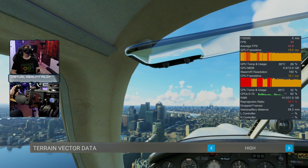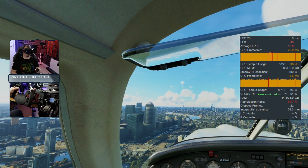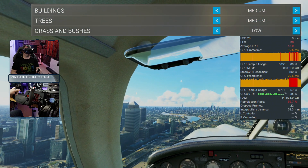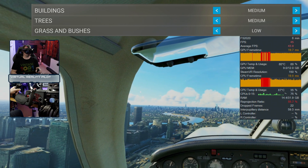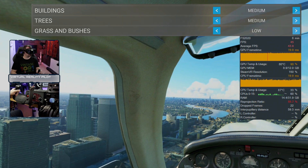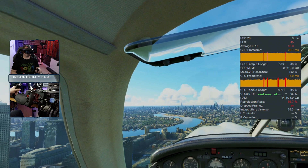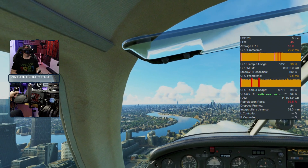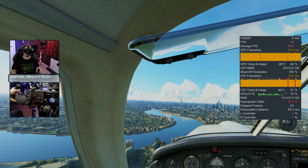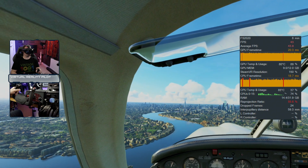Terrain vector data: high. Buildings, trees, grass, and bushes — set all of these to medium. I find they have quite a big impact on frames, and very little difference in terms of what you can see in the sim between high and medium. I personally opt for low on grass — one, I've never seen such tall strange-looking grass as appears with medium or high settings, and two, taxiing performance is significantly better with grass and bushes set to low.